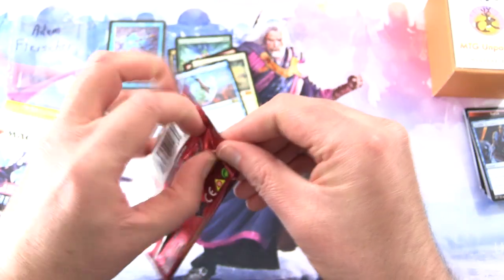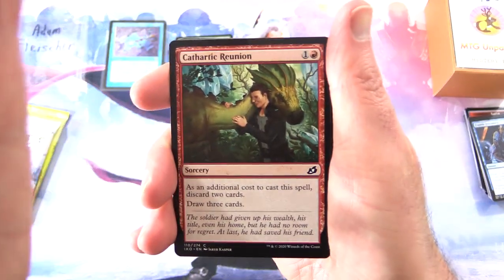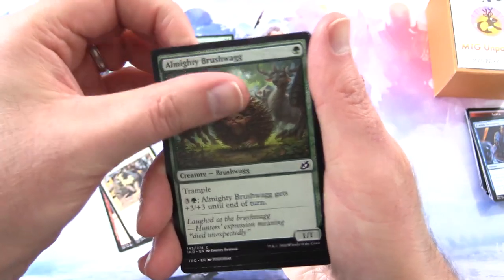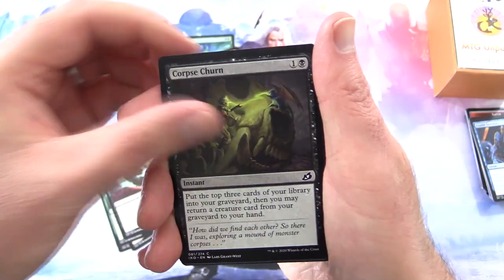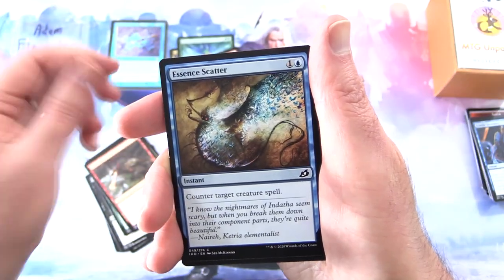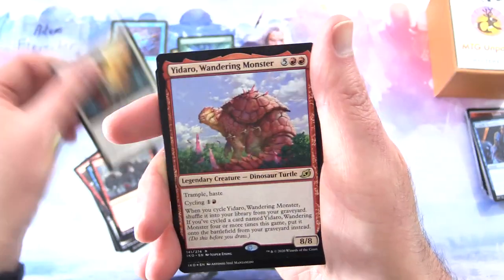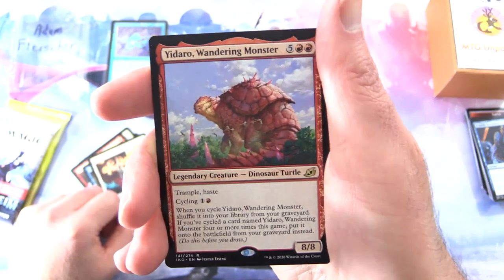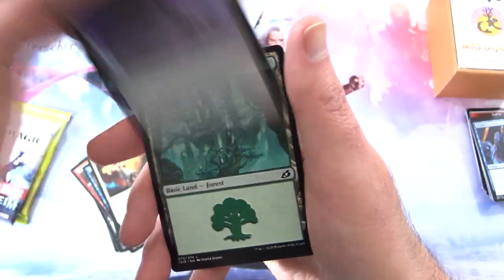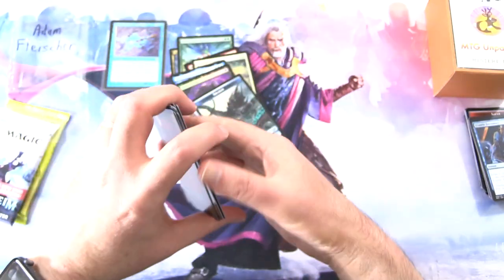Ikoria, let's go. We're going to see if we can find that Marmoset — you know the one, look into his eyes and all that. We've got Cathartic Reunion, Garrison Cat, Almighty Brushwagg — fear him — Mutual Destruction, Corpse Churn, Flycatcher Gjerpid, Pacifism, Blister Spit Gremlin, Essence Scatter, Sentry Lockdown, Weaponize the Monsters, Splendor Mare. The rare is Yidaro Wandering Monster, which is apparently a dinosaur turtle. Plus a foil Blood Curdle, a Forest, and a Kraken token — that is just too awesome not to include.